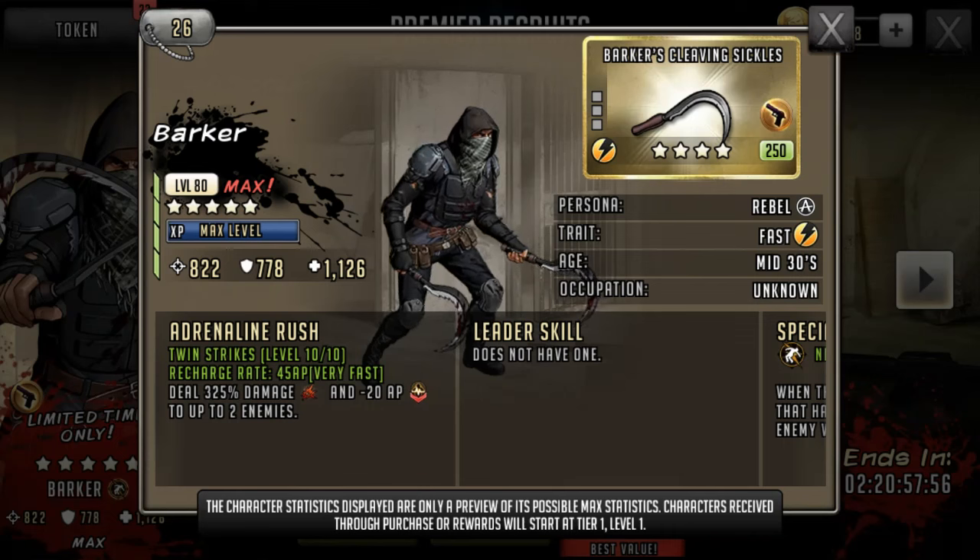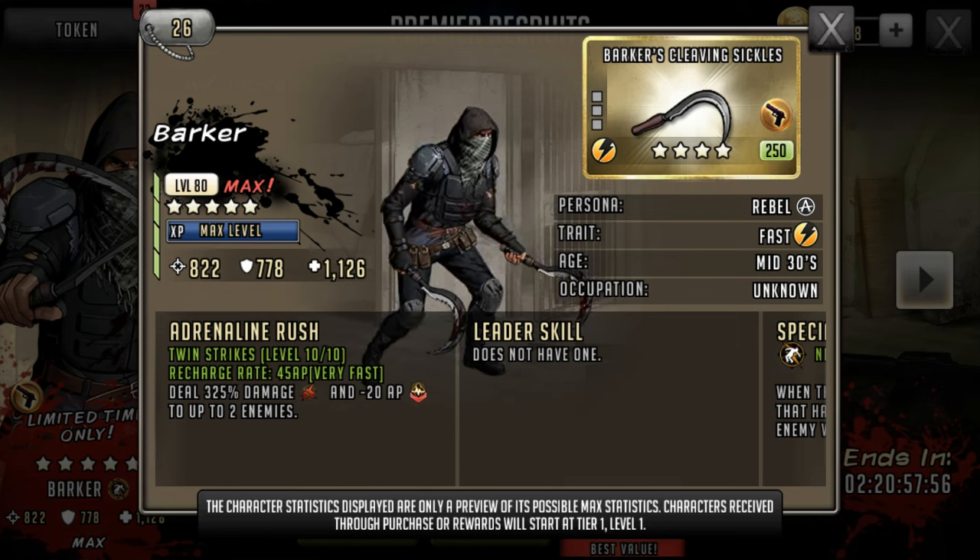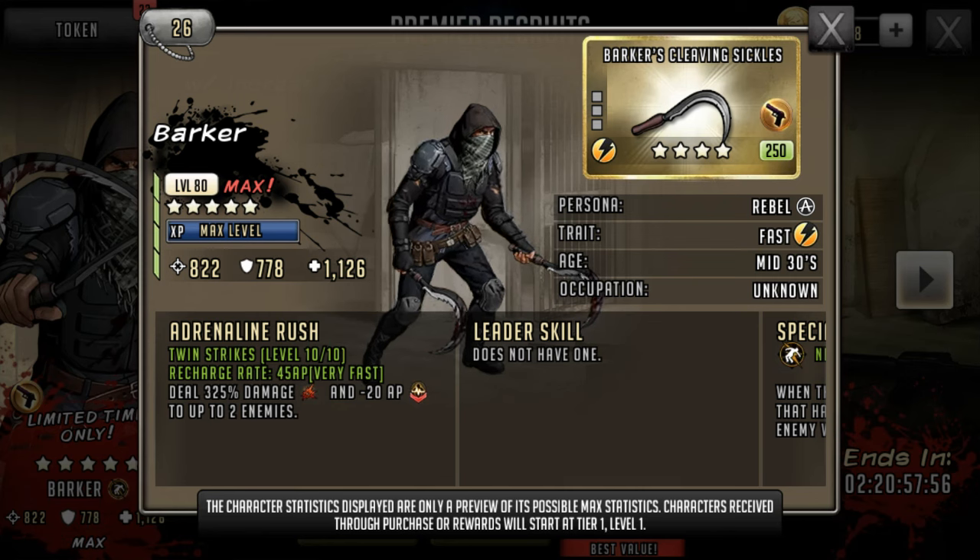Let's look at Barker. He comes with above-average HP and attack, and around normal defence. His rush, however, is in the same ballpark as 5-star body armour Jesus — however, it's just 2 enemies instead of all adjacent. Now, if there's a human shield on the board, that's one less person getting hit by that damage, which is quite a significant drop. However, that character is going to be not necessarily an adjacent one.